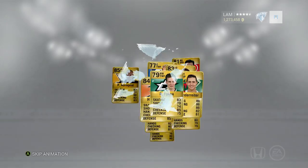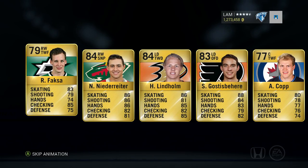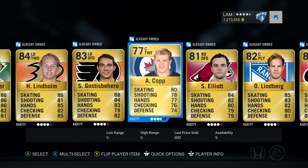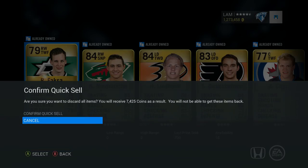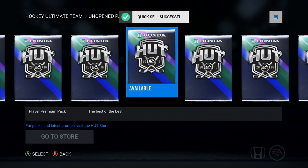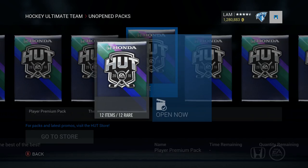I feel it - something next pack. Oh my goodness - Homenick, Rider, Gerbe for the third time we pulled him, Reeves, Clippard - quick sell that pack. All right, pulling out the big guns - let's do the left hand pinky pack method for the player premium.